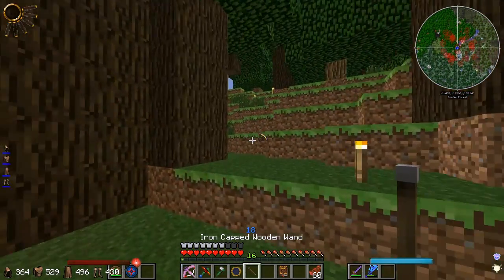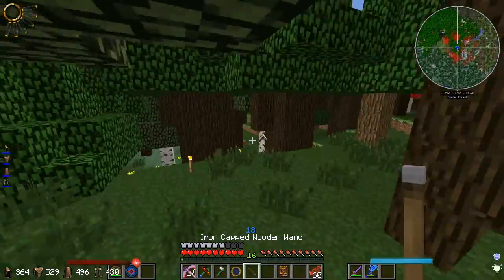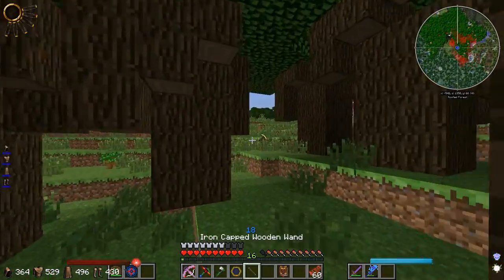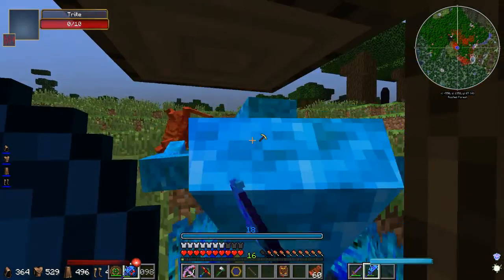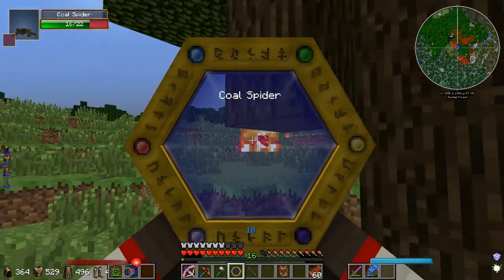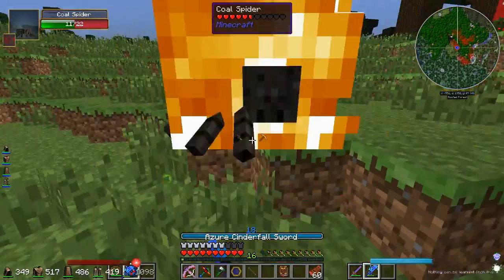Let's go over here to the Eldritch Obelisk and see if I understand this thing. In the last series we did with magic, I didn't do anything with Ars Magica — Ryan did! Wait, can I examine that spider? I'm gonna examine the spider. I'm not getting anything.